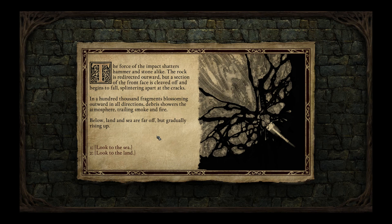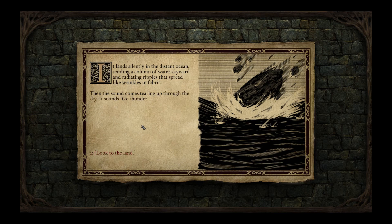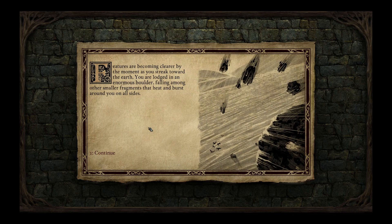Land and sea are far off but gradually rising up. The largest of the fragments, wide as a city, barrels downward in a fiery cocoon — its size reduces as the edges ablate but it won't burn up in time. It lands silently in the distant ocean, sending a column of water skyward and radiating ripples that spread like wrinkles in fabric. This is like what would kill a planet. Then the sound comes tearing up through the sky — it sounds like thunder. Features are becoming clearer by the moment as you streak toward the earth.